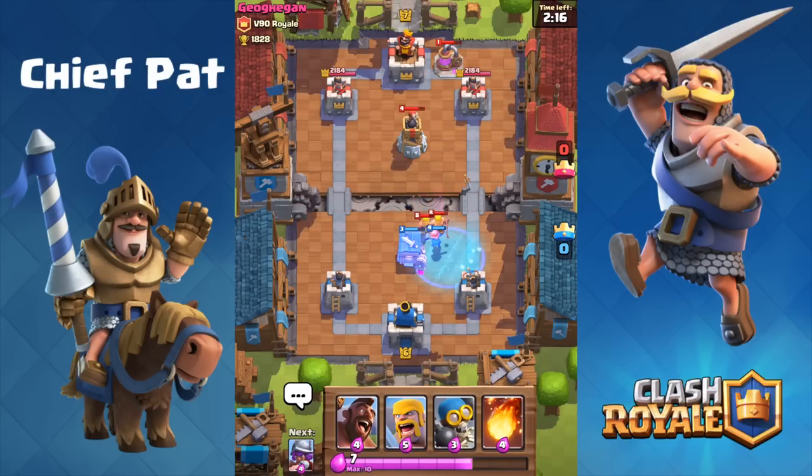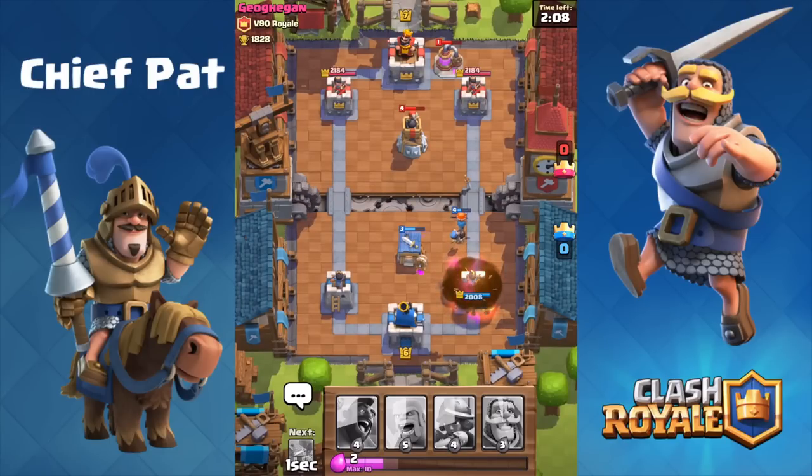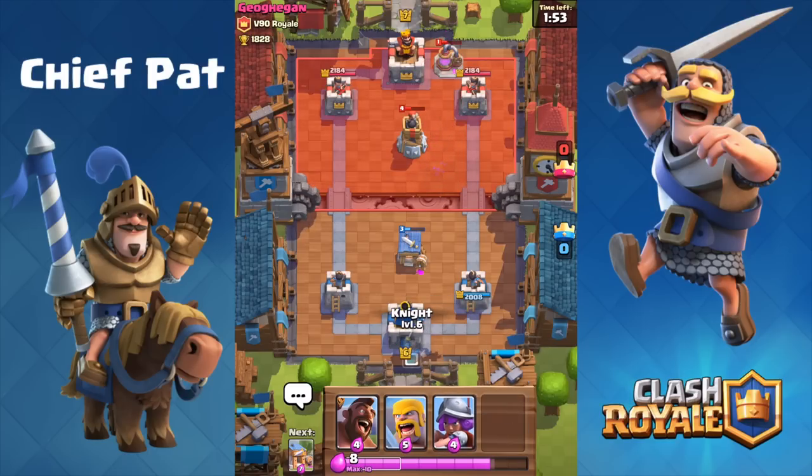Right when I saw that Bomb Tower, I sort of thought we were going to go for a tie. He ended up freezing our Valkyrie right there — not the smartest idea. I'm just going to Fireball the Goblin Barrel to make sure we don't take any damage. That Bomb Tower is going to be such a pain to deal with. We're going to have to use our Hog Rider and our Musketeer, but our Barbarian Hut is 100% countered. That's not very good for us going into the rest of this battle. He's also got another set of Elixir Collectors, so he's going to get a massive Elixir advantage with those Elixir Pumps and the Bomb Tower defending them.